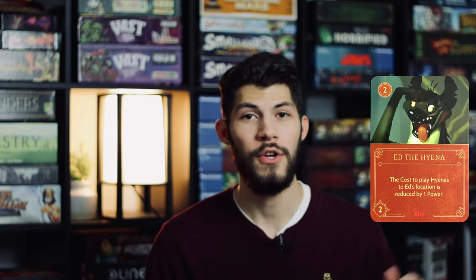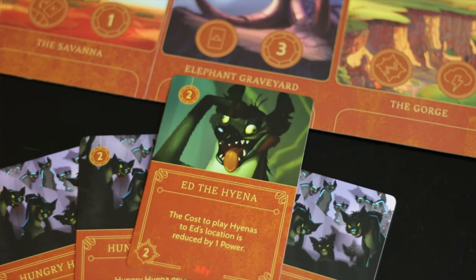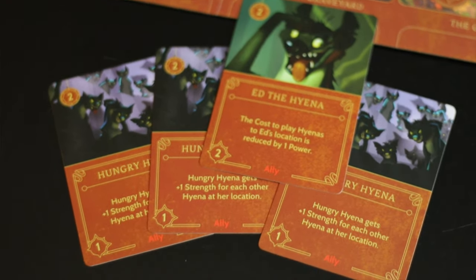Ed the hyena should always go in what I call your feeding grounds — the place where you put all of your hyenas, or the bulk of them, so that location becomes the place where you send in fates and kill them.